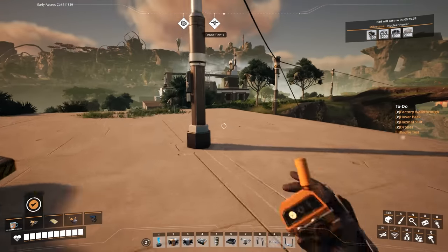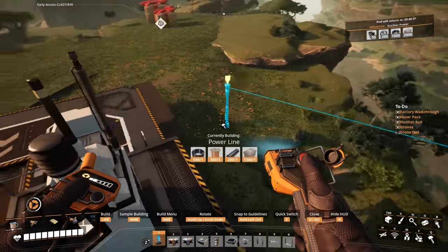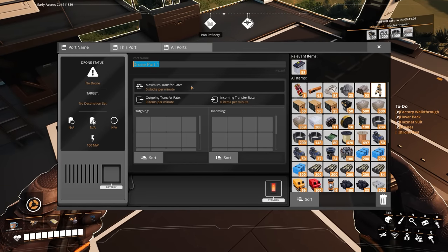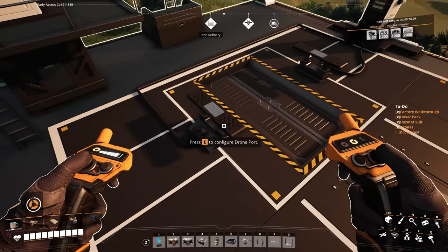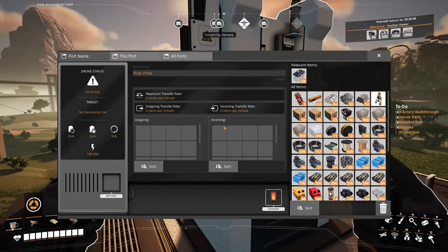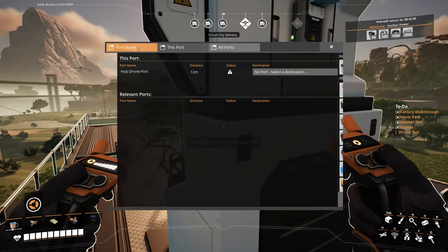Five minutes to go until that comes back. Let me just drag out one of these poles here so we have power to fly around a bit further. Configure the drone port: let's call this one hub area — hub drone port. It needs to be powered as well I guess. Then hub area, hub drone port. Destination and the relevant ports — I don't know what that means. All ports. I'll probably need to build a second one.